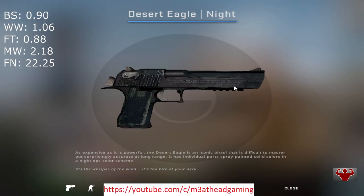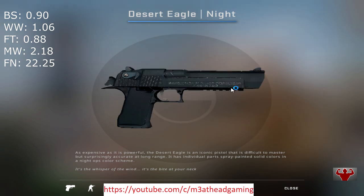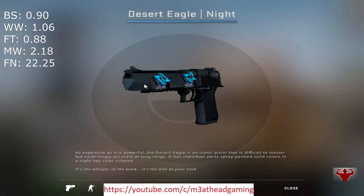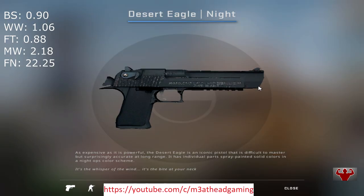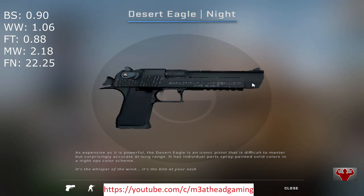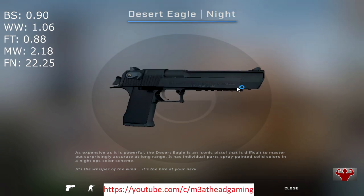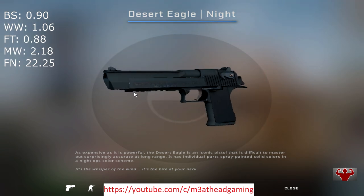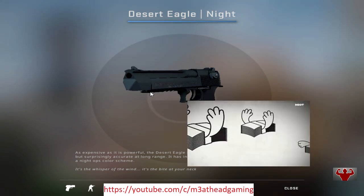All prices are taken from the official Steam market. Battle-scarred is currently 90 cents, well worn is 1.06 Euro, field tested is 88 cents — which is the cheapest and in my opinion gives the best bang for the buck. Minimal wear is 2.18 Euro, which is the one I would go for. And the factory new one comes in at 22.25 Euro — it looks really good, but it's a bit too much for my taste. Now let's jump into the actual Top 10.